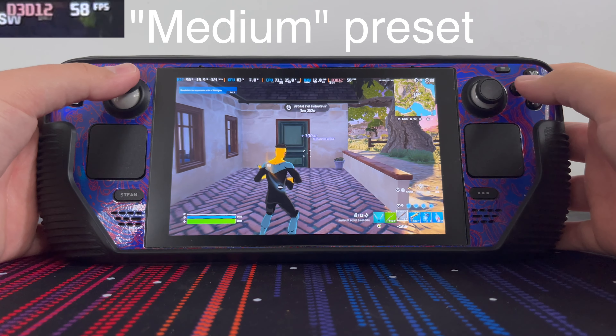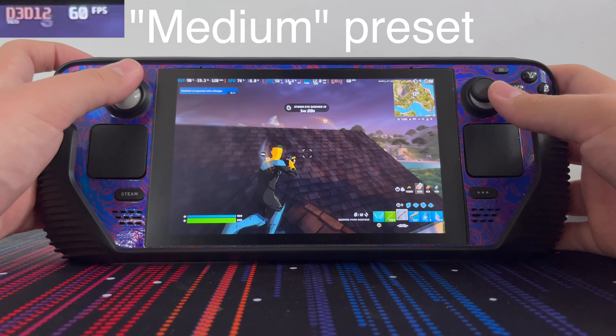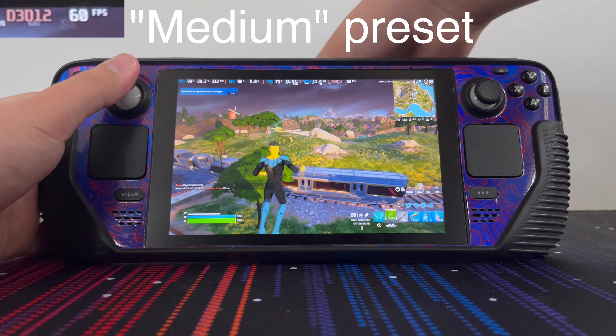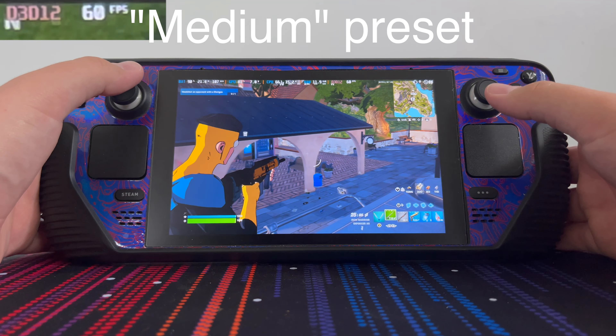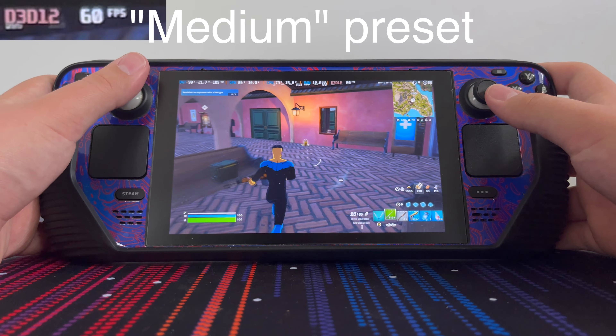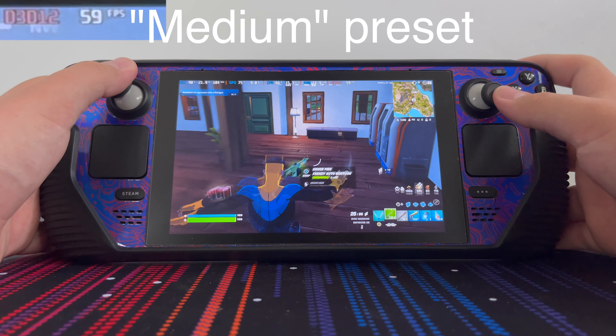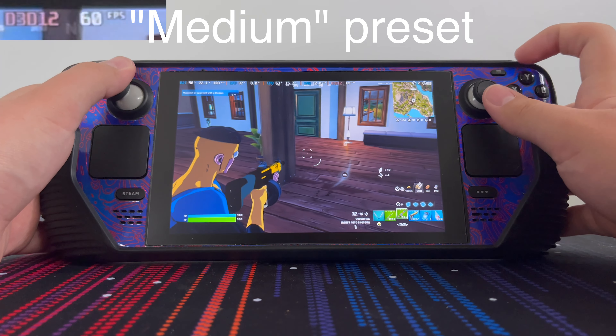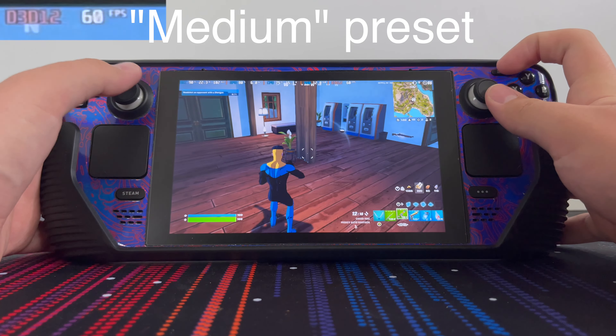We have swapped to medium. Here's the medium preset — it looks a lot nicer. Pretty much stable 60 FPS; we are dropping a single frame. The frame rate is still running at 60 FPS. Everything looks nice. It's using 11 gigabytes of RAM. But the shadows don't look very nice, and we're going to swap to high now.